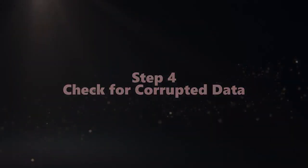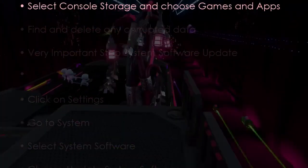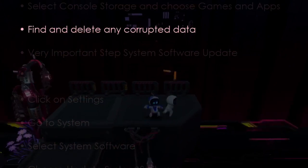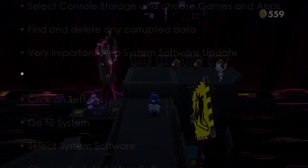Now let's proceed to check for corrupted data. Click Settings, go to Storage, then select Console Storage, then Games and Apps. Find and delete any corrupted data.